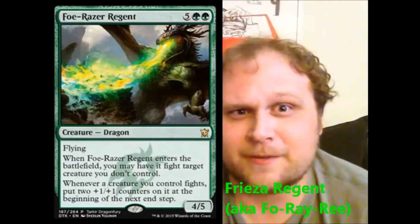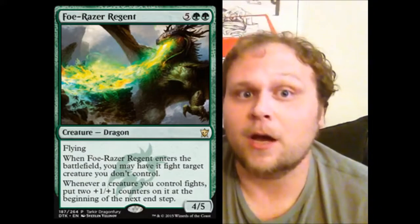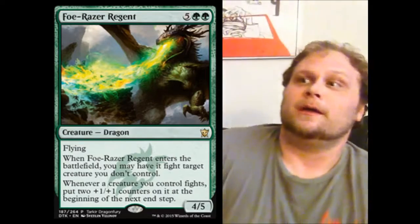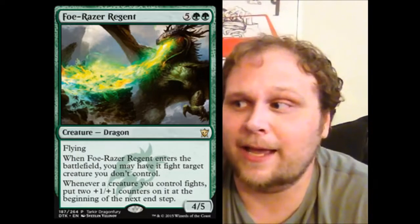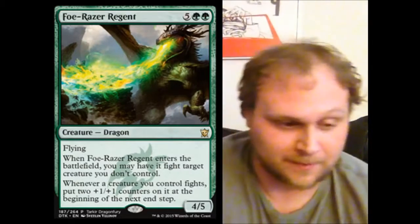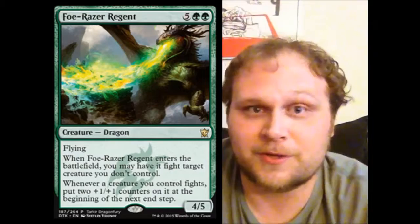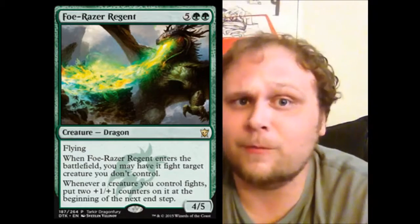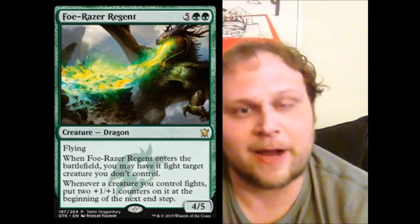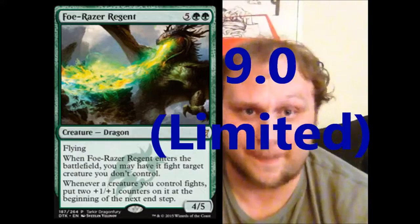Foe-Razer Regent might be my favorite Regent for Sealed that we've seen thus far. I really like Fight as a Green ability — I always have. It's a really cool and flavorful way for Green to be able to take care of creatures, and this guy really helps with that. He removes a creature when he comes into play and helps your other creatures remove guys too. I don't see anything wrong with him in Sealed. Higher toughness is good too. Don't think he'll make standard — we do have Mono-Green Devotion decks looking for another solid high-powered Green creature, but I don't think this is the guy. In Sealed I give this guy a straight-up 9. He is a bomb in that format.